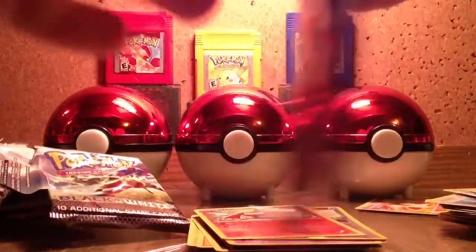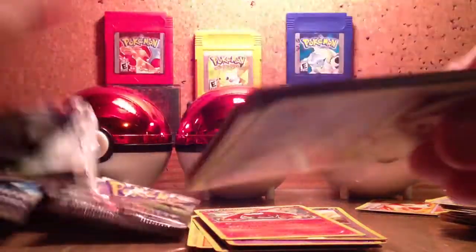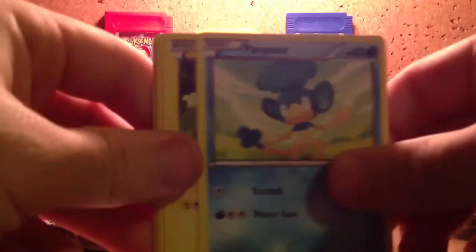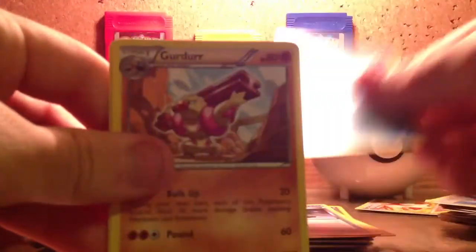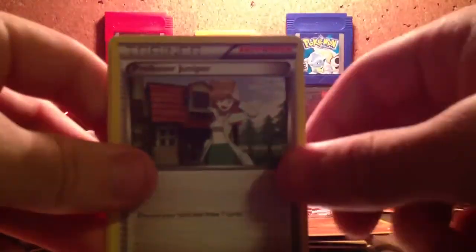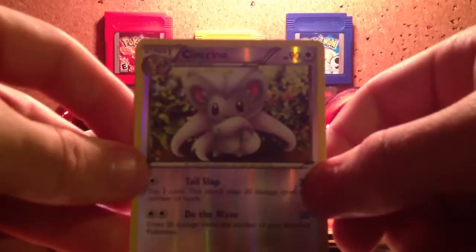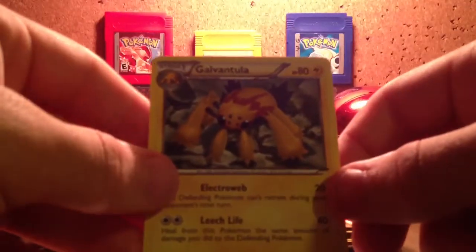Last one. I don't know what the Ultra Rares in these packs are, but I don't think I'm getting one. Minccino, Pansear, Blitzle, an Energy Search Trainer, Oshawott, Golett, a Professor Juniper Trainer, Darumaka, and this is a Reverse Minccino. My rare is Galvantula.